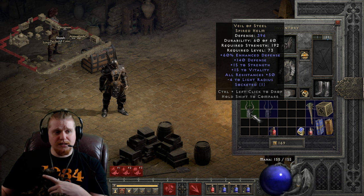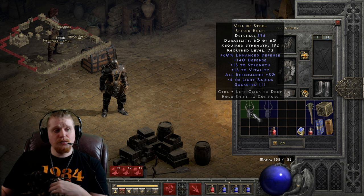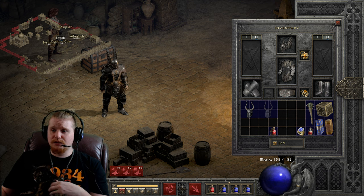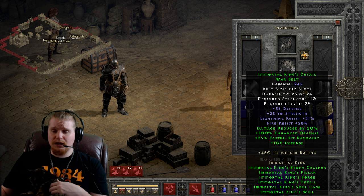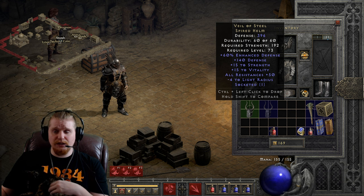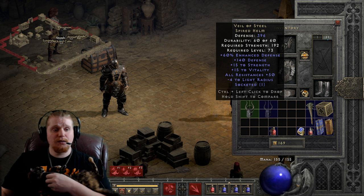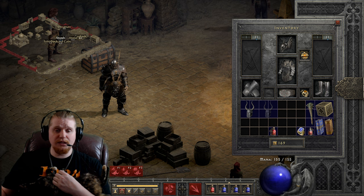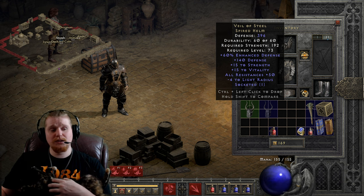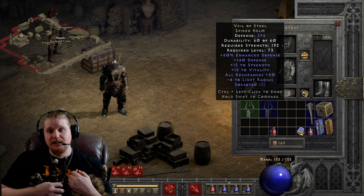We also have some interesting things to think about with this particular helmet. If I'm wearing this, I'm going to be giving up plus 2 skills — I'm not going to be able to get plus 2 skills on my helmet. There's no physical damage reduction on here. And when compared to something like Kira's Guardian, Kira's Guardian has Cannot Be Frozen, which is a very, very nice effect. I feel like Cannot Be Frozen on Kira's Guardian actually wins out. I feel like we need to compare this to Kira's Guardian. Kira's Guardian has a much lower defense of only about 170, and it does not have the plus to stats. So we don't get plus strength and we don't get plus vitality. However, Kira's Guardian does have more resistances — instead of all resistance 50, it has all resistances 50 to 70. It also has Cannot Be Frozen and faster hit recovery, which are two very nice statistics. The stiff competition that Veil of Steel has is literally Kira's Guardian.